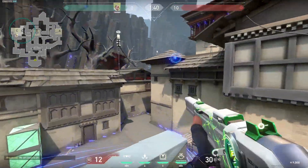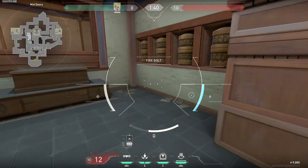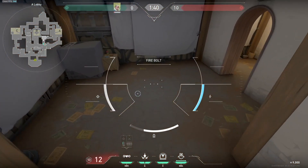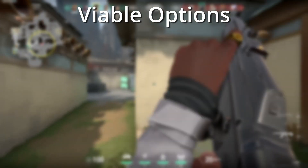Either way, Sova's darts are a very effective tool for clearing out the C site. On top of that, there are a ton of tight areas that players can hide to try to cheese kills with a shotgun that Sova's drone is great for clearing out. Pushing areas like A short and garage become a lot safer when you're playing Sova. With that we've now had a chance to talk about all the core agents, so we're going to move on to talking about the other viable options.